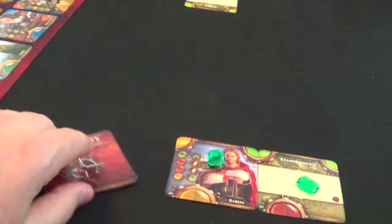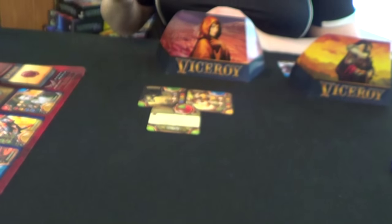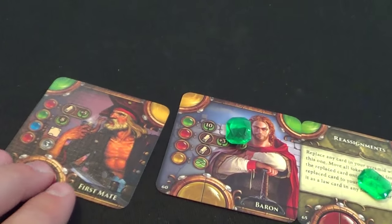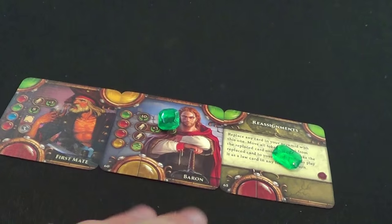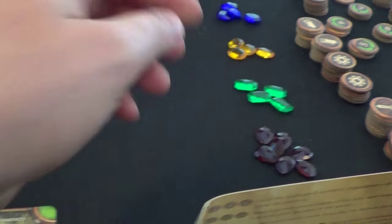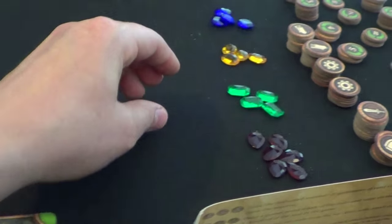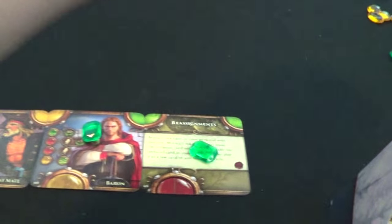Carmen has another law card, and I have a character. I'm number 59, she's 82, so I place first. I have the first mate, and I'll place him right next to my baron. He costs me a red gem. His ability allows me to get three gems of my choice — I'll take a red, a green, and a second red.